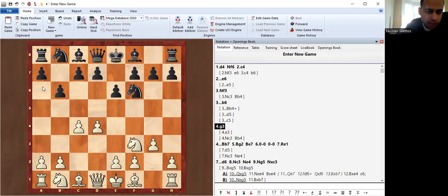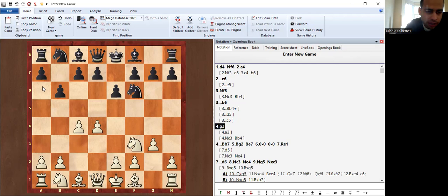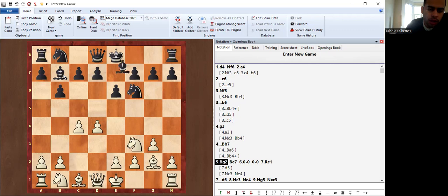After g3, black has a choice. For example Ba6 is what some people prefer, Bb4 is certainly possible, but the most common is Bb7. After Bb7, Bg2 — and again there are other options like Bb4 — but Be7 is the main move, followed by castles and castles. Now white is at a crossroads and needs to make a choice between three main moves.